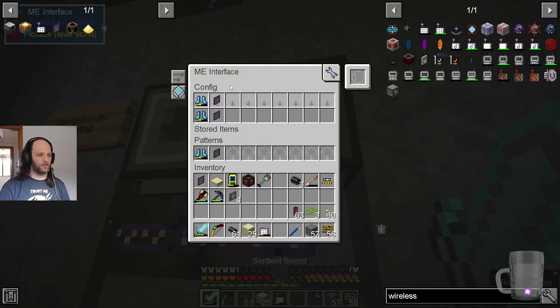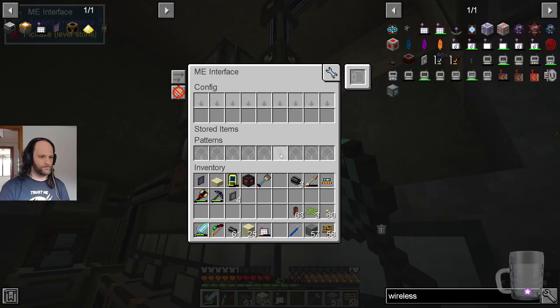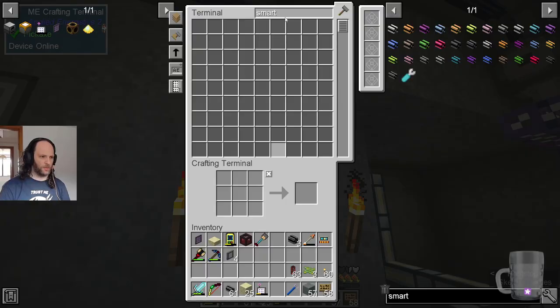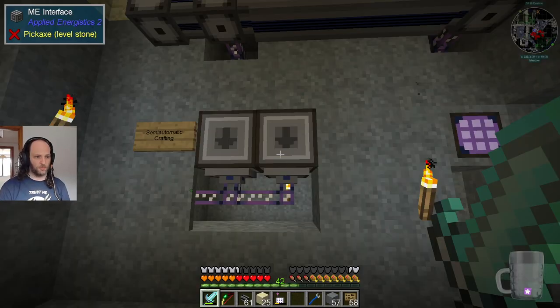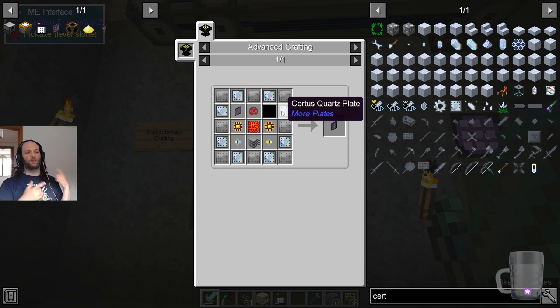I've had to add a second ME interface here with part one of the ME terminal and the full ME terminal. This is causing issues. I think the issue is that we're trying to make Certus Quartz plates but we don't have any Certus Quartz from which to make them. What happens is this recipe requires Certus Quartz plates. When they go into the 'Craft Everything' chest, it gets immediately pulled out — because that's extract-only, very high priority storage.